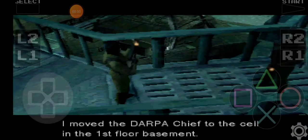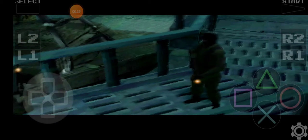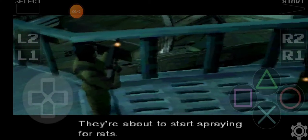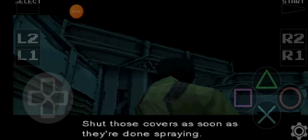I moved the dark jeep to the cell of the first floor basement. What about the vent shaft cleaning? They just opened the vent covers. They're about to start spraying for rats. First floor basement ventilation shaft. Shut those covers as soon as they're done spraying.